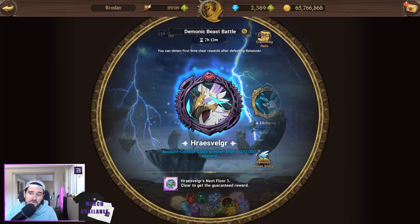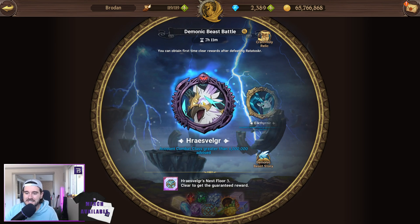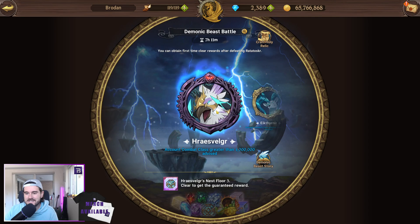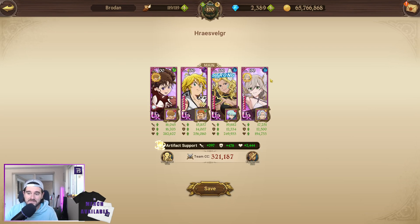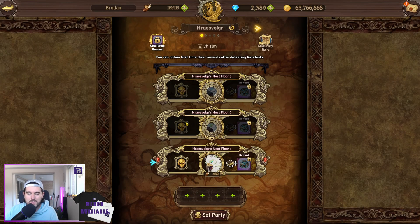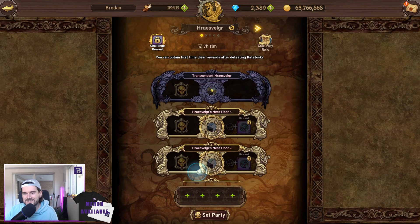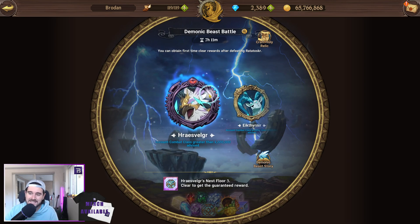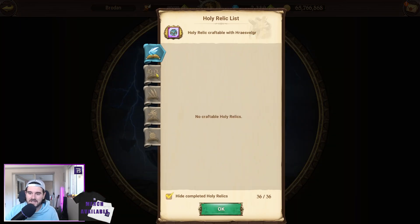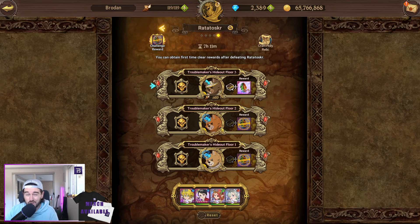Let's have a quick look at Demonic Beasts. I haven't been doing much of this. I probably need to do a video on clearing this comfortably, because I have cleared it with a few teams. It's this team that I use to clear it. I'll do a video eventually on clearing a few more of them. In terms of Holy Relics, I have them all — even the Ratatosk ones. I only clear up to Floor 2 on Ratatosk, and this is obviously the team I'm running.